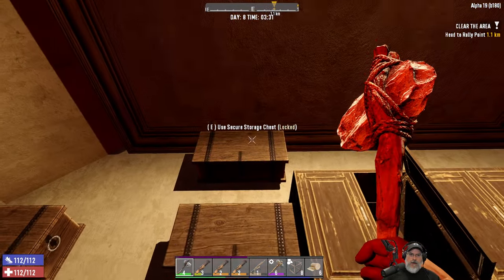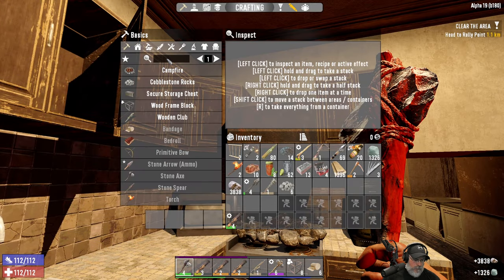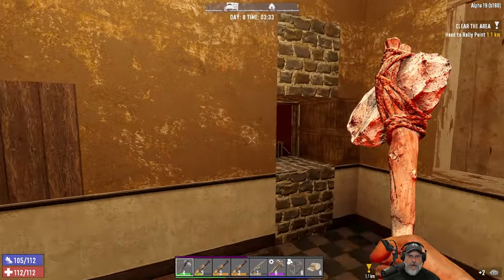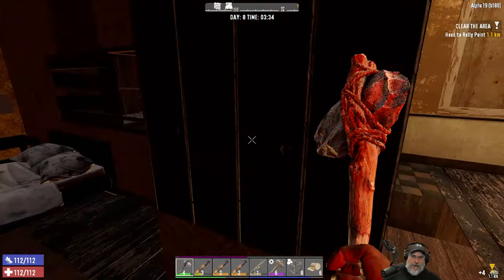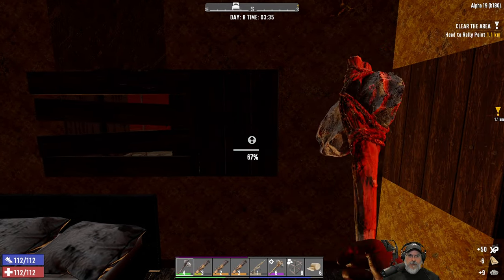We gotta go quickly. Grab some more of this so we can make some more cobble. I just gotta survive. Are you trying to break in on this side, dummies? Well, actually they're being smart.